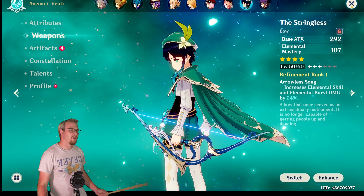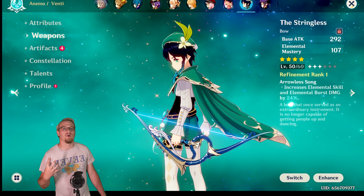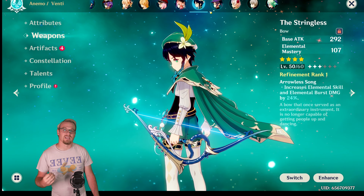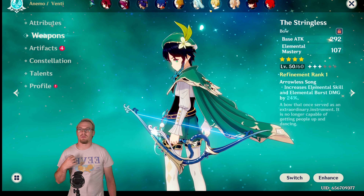Another character this weapon can be good on is Venti, especially in a swirl team where you want to build elemental mastery on him. This can be very very good, as it's going to increase the damage of his skill and his burst which you're going to be using a lot. He gets ER upon ascension so you may not have to build as much ER on him.